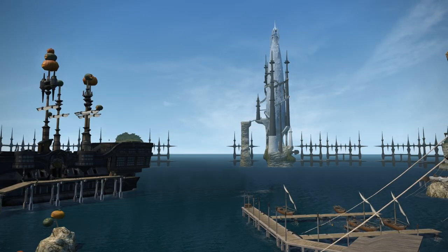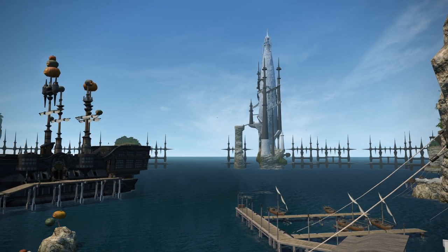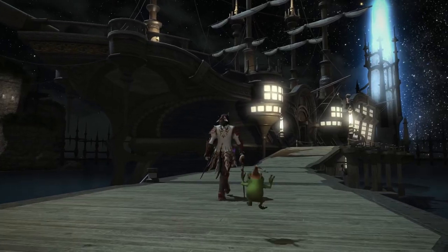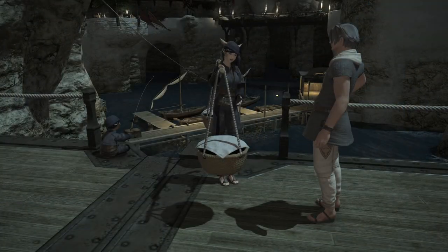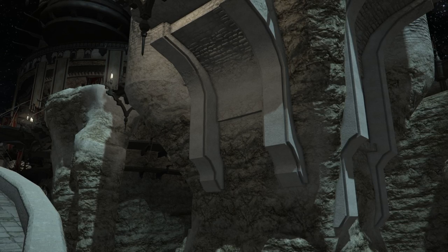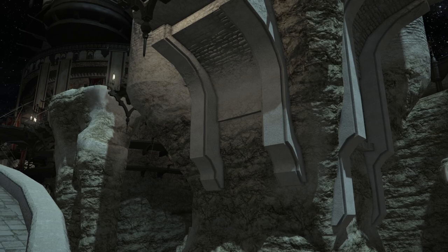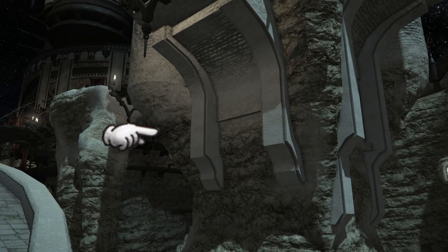As you might have noticed, Limsa Lominsa is a port city built over top the sea it so heavily relies on. There's a ton of boats and a lot of people handling seemingly important business. The geography here is so interesting. Look at the building here built on top of this tiny rock — the structure was seemingly carved out of the rock itself, based on the blending of where the two styles meet.